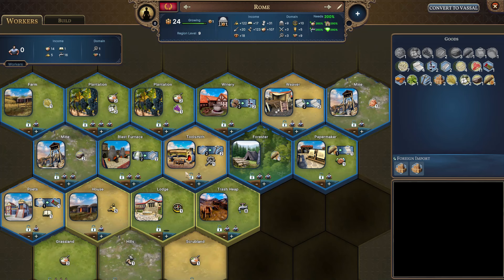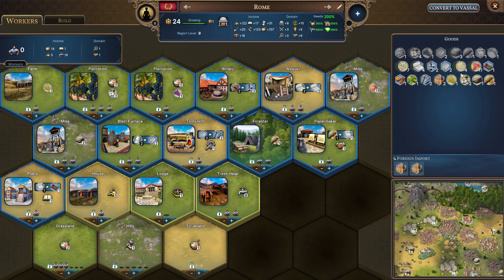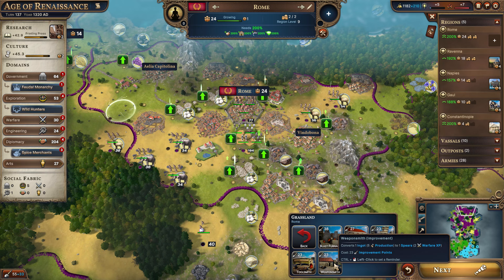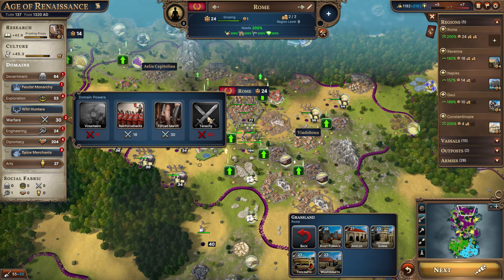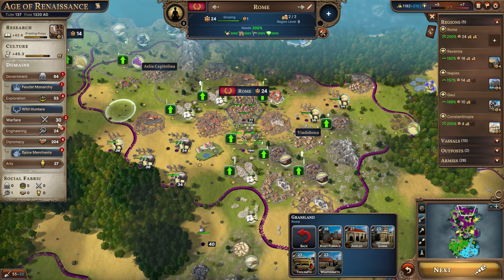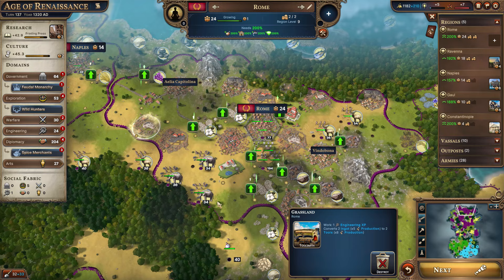They do have spare population here, so let's make use of these ingots that we got — intended to just get more tools. I know we don't exactly need the production at this moment but eventually we will as we get more buildings unlocked. The weaponsmith takes one ingot and turns it into one spear to get the two warfare experience. And the warfare experience — there's not a lot we can do except saving it up to get the Social Fabric bonus. We don't really need to be spawning more volunteers and we're just not at war, so yeah, I think we'll just get the toolsmith here.